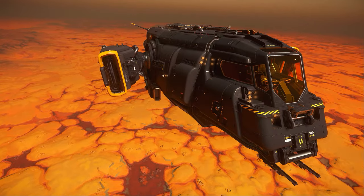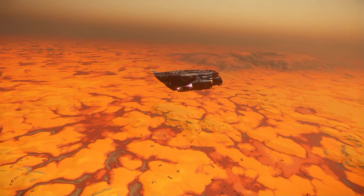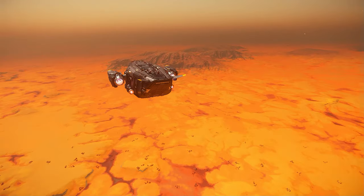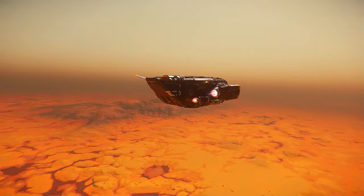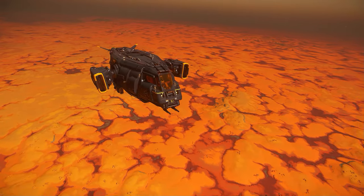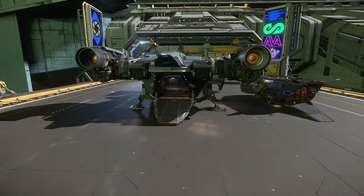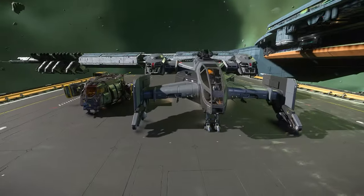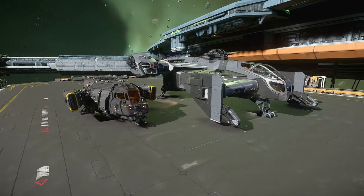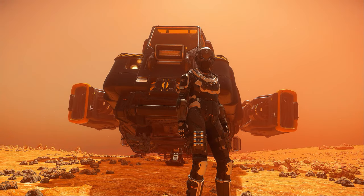The Cutter is a starter ship of Star Citizen released in version 3.17 in 2022. The Cutter marks Drake Interplanetary's entry into the size 2 starter ship market, seemingly replicating the same formula of ruggedness and versatility of the Cutlass Black but in a smaller package. But does the Cutter have the numbers to replicate the success of its big sister, and more importantly, is it really the starter that new players need?